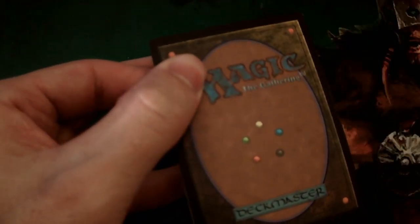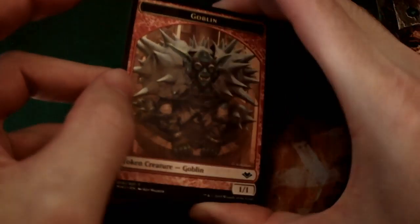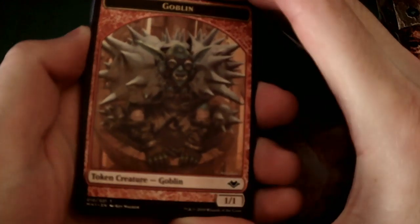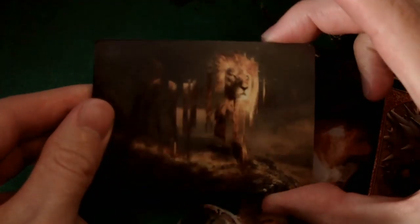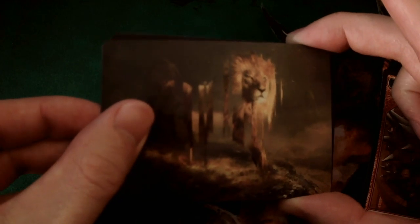Can we get another foil card? There's a Planeswalker in the set worth a little bit of money. You got a goblin guy. All right, we've got an art card — this one is like a lion. It's a little bit of a choppy image. At first I was like, wait, is this a misprint? This doesn't seem like how the art card would normally look. Can we send this back and get a new one?